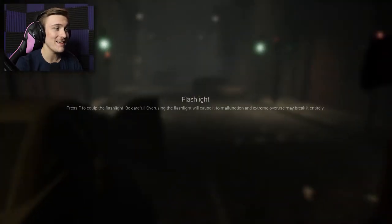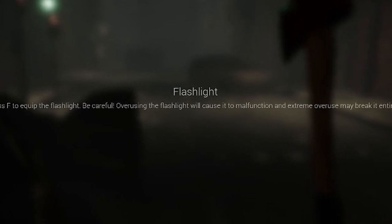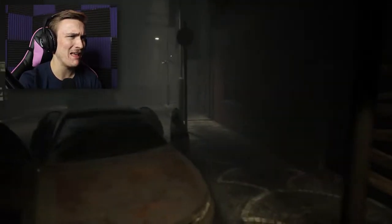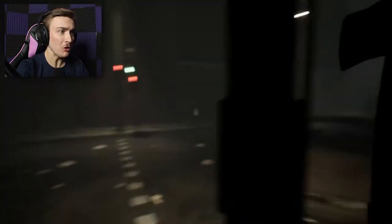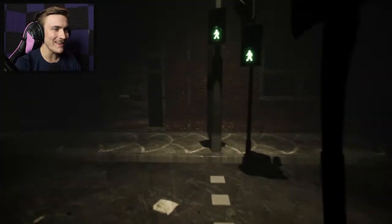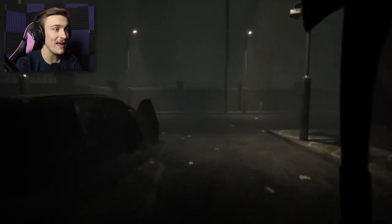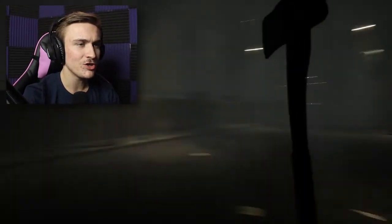This is a flashlight. Press F to equip the flashlight. Be careful - overusing the flashlight will cause it to malfunction. Okay, so that's definitely good to know. It's starting to rain. I'm not liking that at all. Let's make our way over here. Whoa, wait, I can interact with it! Can we actually push that and change it? We can! That is so cool! It's making a lot of noise - I hope that doesn't draw any attention towards me. But that's a cool little detail to have in there. Let's go ahead and start making our way towards the school. I have no idea where it actually is, but I'm sure if we just follow a path we should be able to find it.